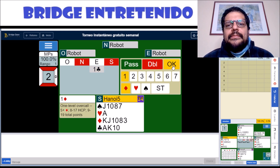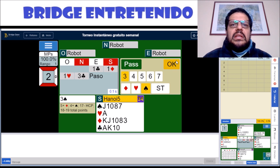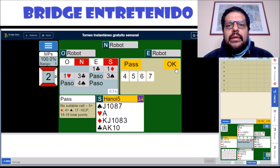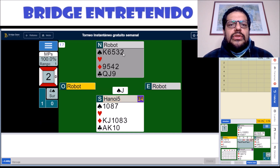Hand number 2 is what I call a natural. We bid 1 diamond, which is our long suit, and then we bid 3 spades just to see what partner thinks of the suit. Partner really likes it, so we play in game. They have an 11 card fit in hearts but somehow they don't manage to find it. We draw trumps, of course — it's very important.